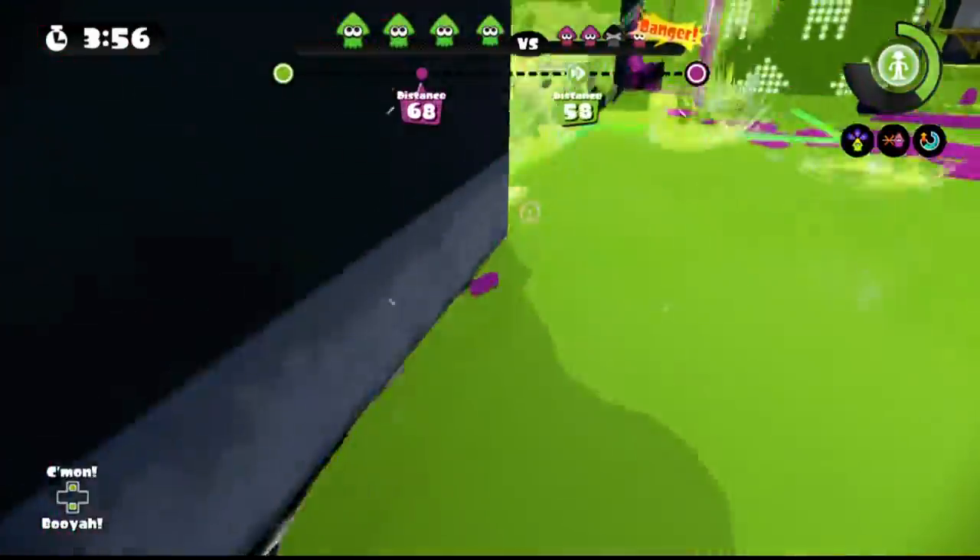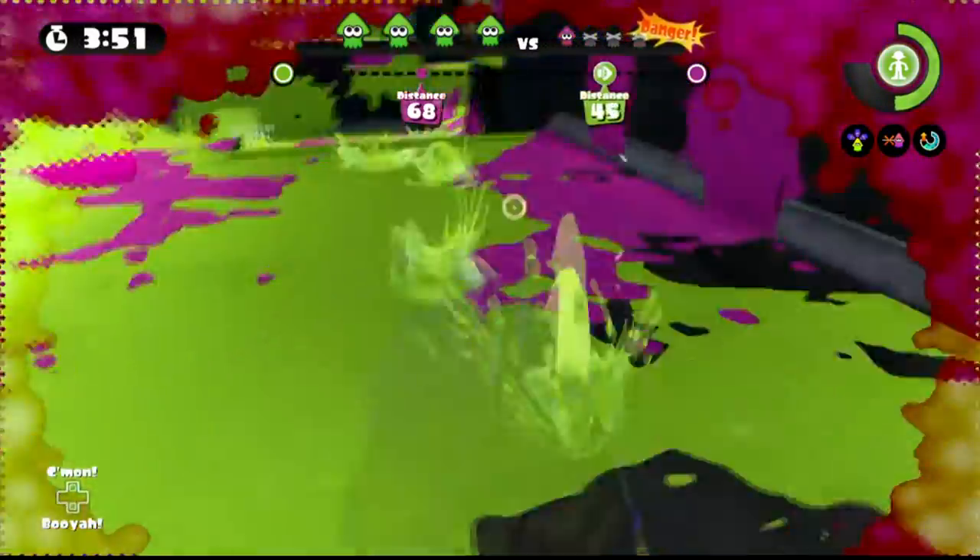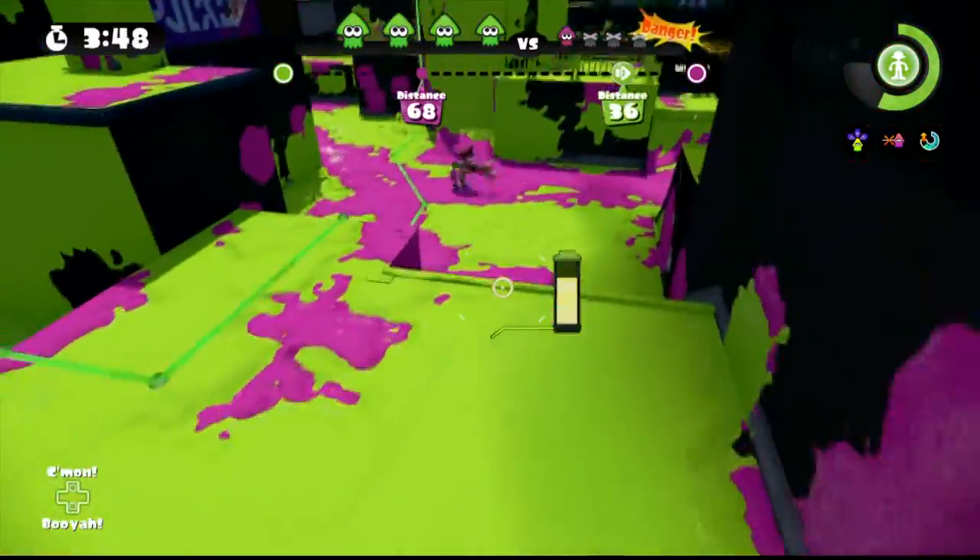Number 3. When your team is pushing the tower towards the goal, always check the rear side of the tower. Make sure people are not trying to flank you from behind.